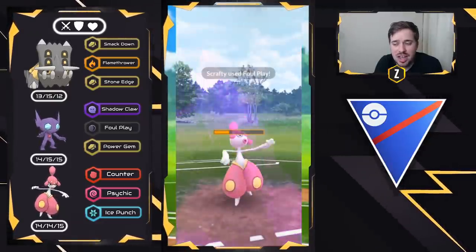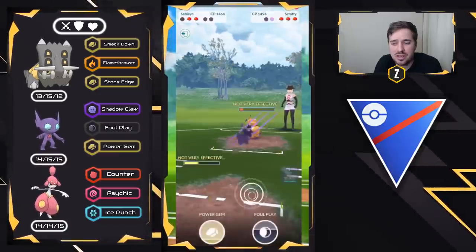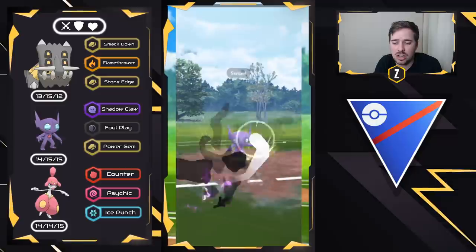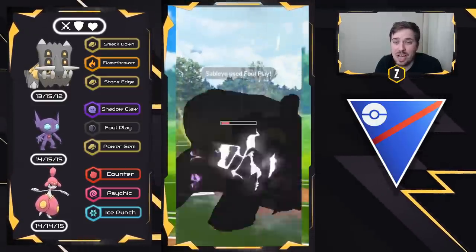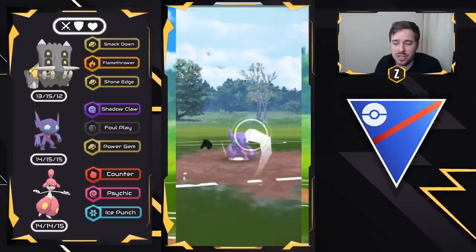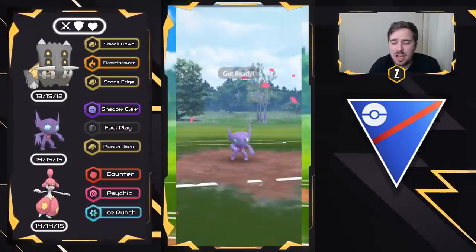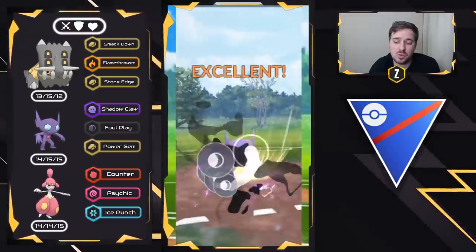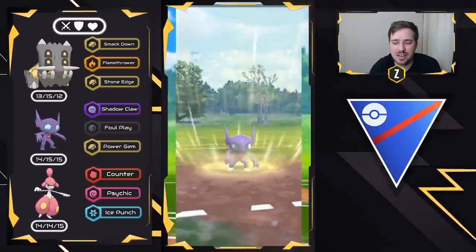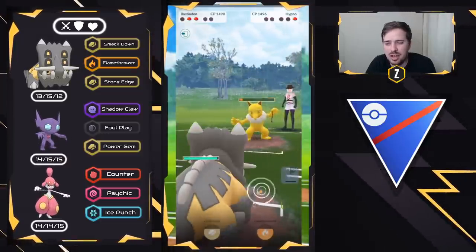It's dangerous to come in with Sableye — I could use Bastiodon but I think I'd take too much damage. So I come in with Sableye in a no-shield situation, since they won't be able to get to Foul Play. Shadow Claws are doing enough damage. They bring Azumarill back in — I have two Foul Plays ready. If this gets a shield, they have something in the back — might be Medicham. They let it go, and the final Pokémon is Hypno, which is perfectly fine. Two Foul Plays now, and Bastiodon in the back — there's nothing Hypno can do. As we saw, they could have brought Scrafty into Sableye — that might have been a better call. And Return would have done so much better against Scrafty. We land that swap into Bastiodon and that's a good battle. Very well played.